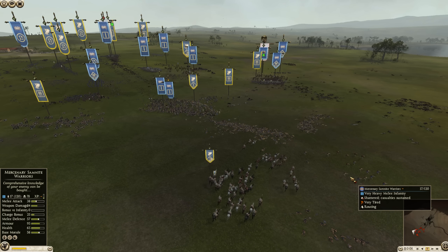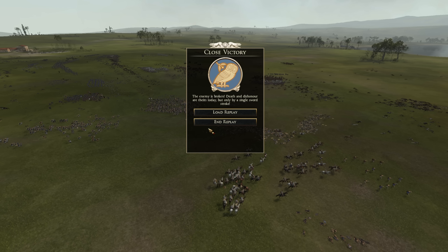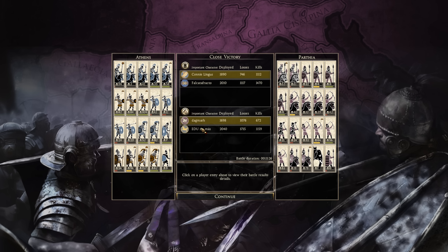Whenever I'm pointing out mistakes, of course know that I would likely be making them as well — so don't take it personally. Commenting is easier than actually playing. Thank you to Dagmar and EDU for playing as the Parthia and Messezli team — appreciate them. It's a cool idea — these are interesting factions to combine.